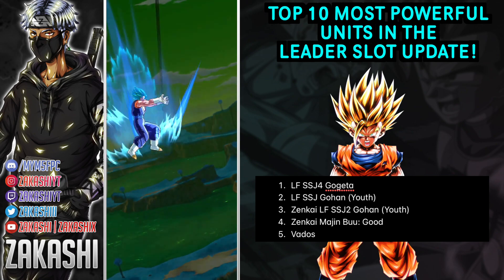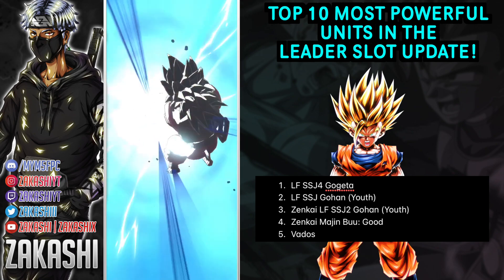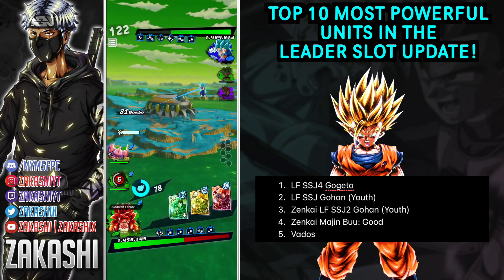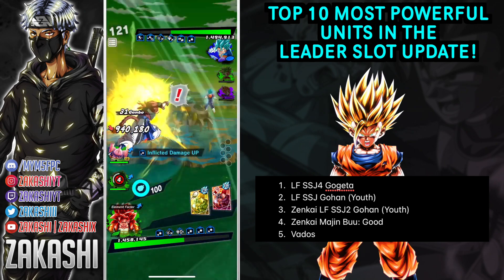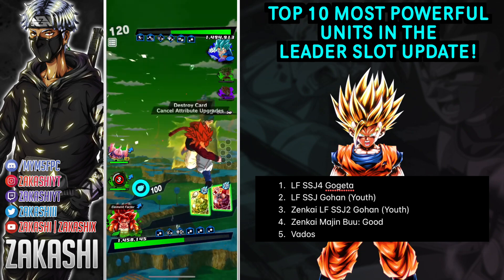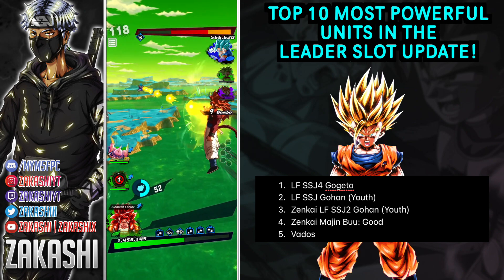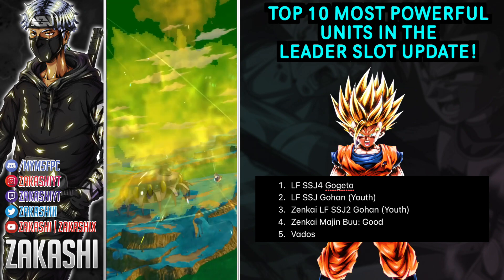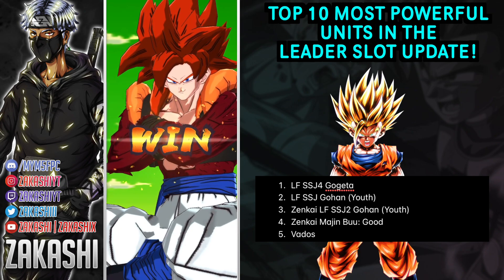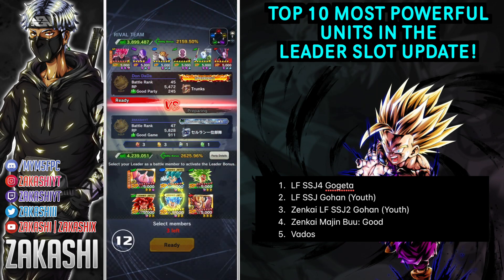Gohan at number two - we all know he's the best LF unit, the best unit in the game without a Zenkai. His revival alone just gives you an extra life, which is a problem to deal with. You see how annoying he is on hybrid teams - imagine putting him on other teams that already have good defenses. He can be a real big problem, does a lot of damage in general, and has those explosive green cards - it's just disgusting.